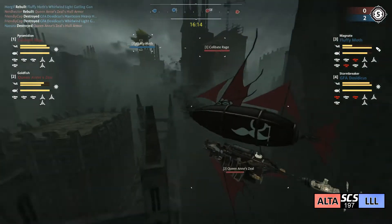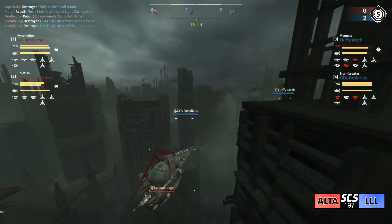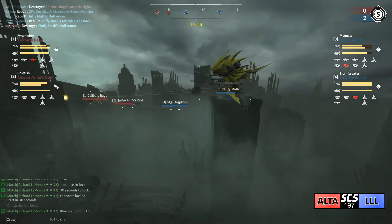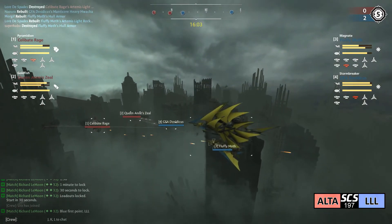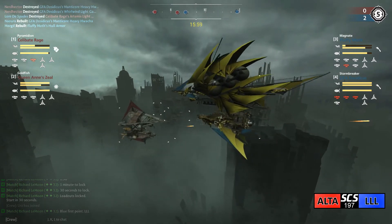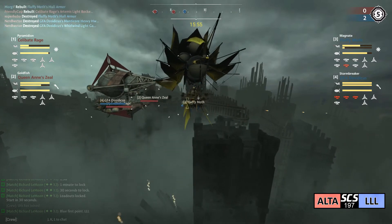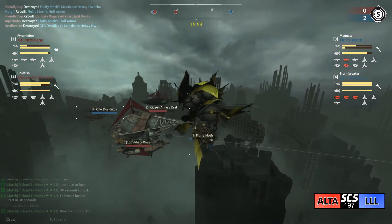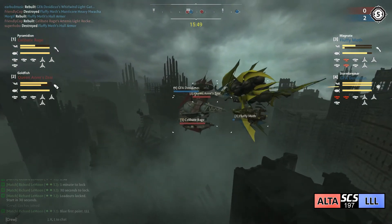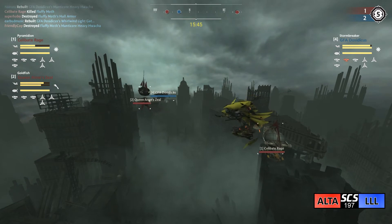Queen Anne's Zeal armor is going down, they're forced back taking 20% permahull. From the Dosidicus, armor is down on the Fluffy Moth - here come some Artemis shots, armor's rebuilt. Celibate Rage is moving forward, we might be seeing the first ram of the match - here they come, boom! Big deal, huge damage on the Fluffy Moth. Maybe the devs didn't give the Magnate quite enough mass - maybe next patch the Magnate's going to have 300 mass.